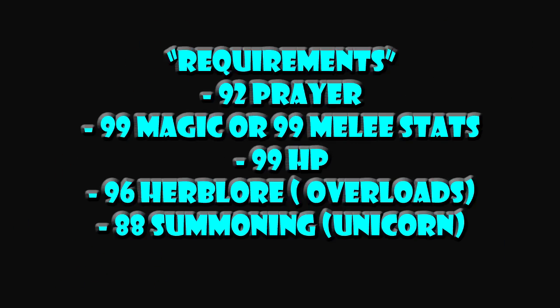Now when I say requirements, these are the preferred things you need to optimize kills per hour. First off I suggest 92 prayer for soul split, 99 magic or 99 melee stats to actually hit them, 99 HP to make sure that you don't die, 96 herblore for overload so you start hitting a lot more, and 88 summoning for the unicorn which will allow you to heal yourself without food.